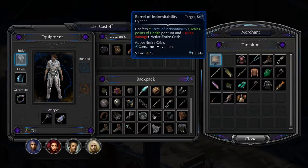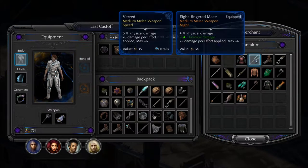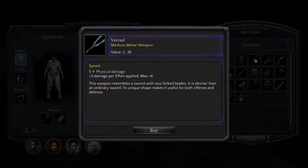What's this? Oh, that's the barrel thing. This weapon, Verd, resembles a sword with two fork blades. It is shorter than the ordinary sword. Its unique shape makes it useful for both offense and defense.